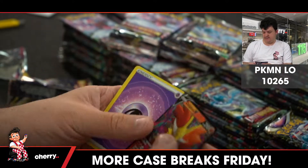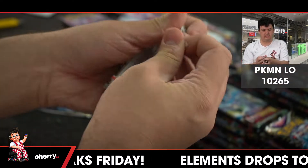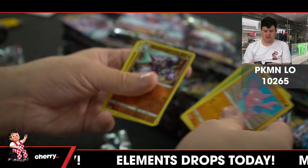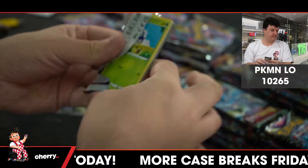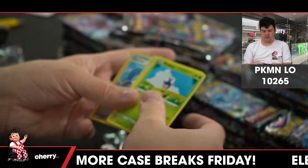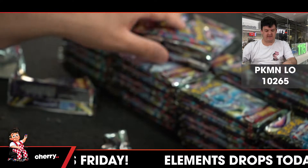Parasect, Trainer Gallery. Delphox V. Gliscor reverse. Gliscor reverse and Giratina V — first Giratina we've seen so far.